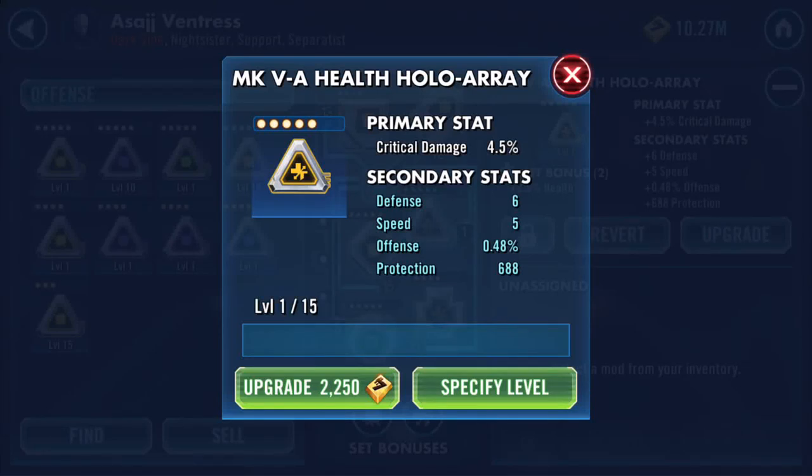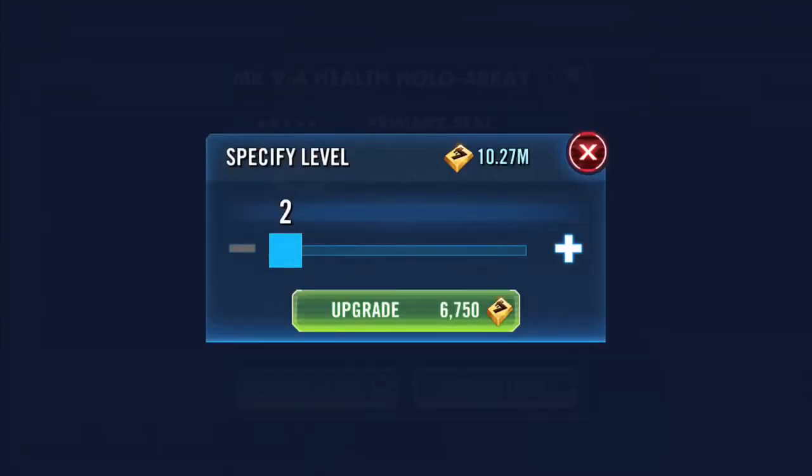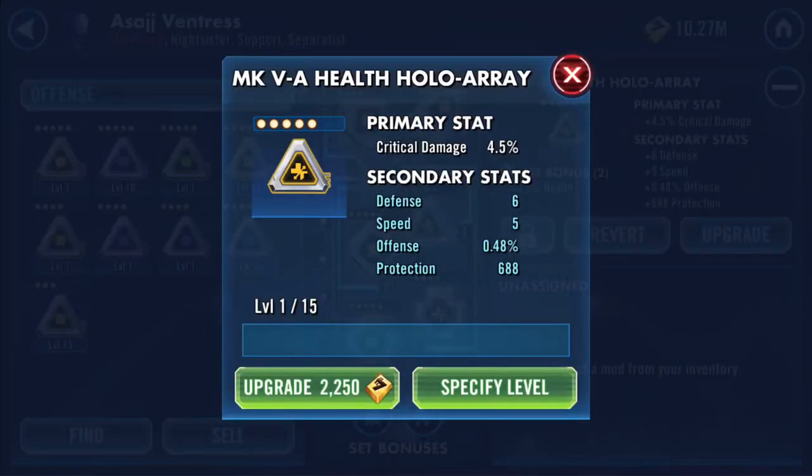Good evening. I need to upgrade a mod — I'm looking at bringing Sarge up, and a viable option for me. So what we're looking at is a gold Mark 5 health holo-array.